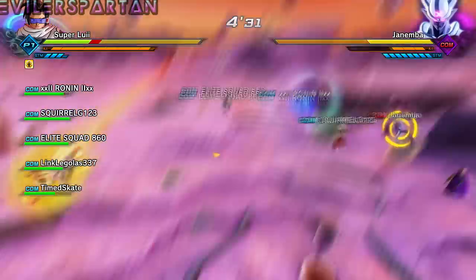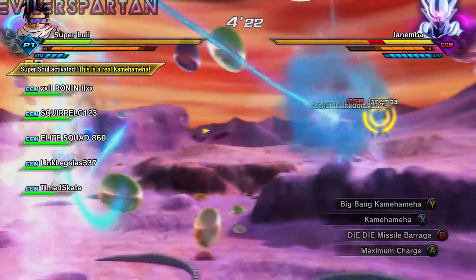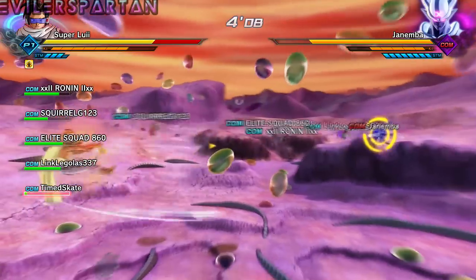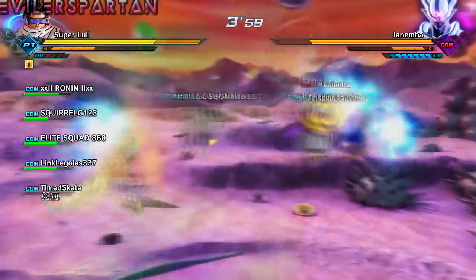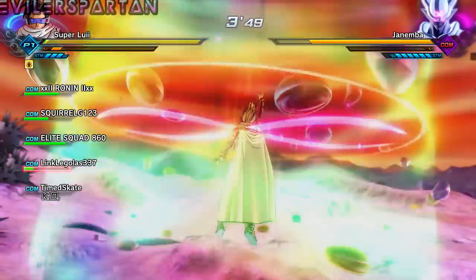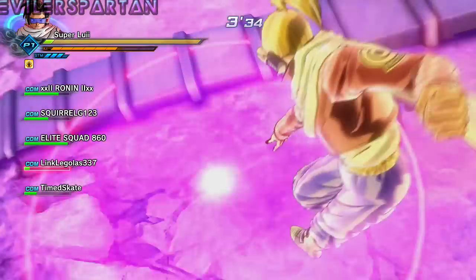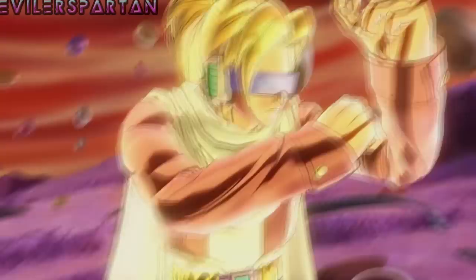Whenever Janemba - or Omega Shenron - uses that little blade thing that's happening right now, you want to use the Z-Vanish. The Z-Vanish helps you dodge those. The way you Z-Vanish on Xbox One is by hitting the left trigger and tapping A while moving in a direction - left or right. Don't move left-right-left-right because I tried that and got hit by the blades.